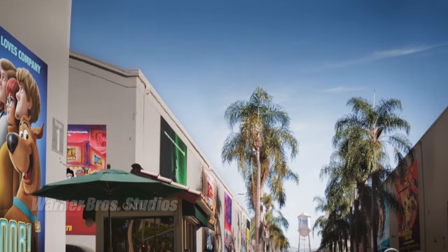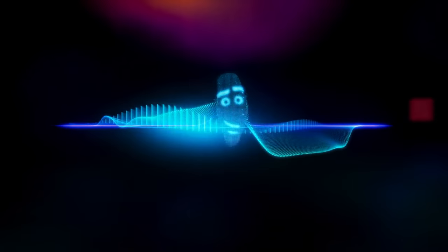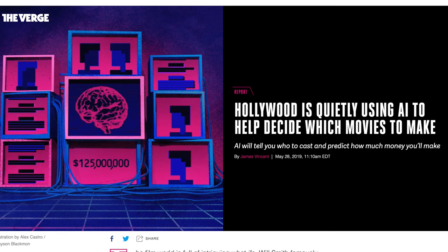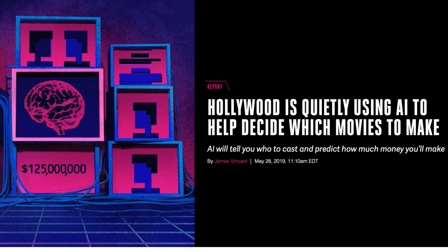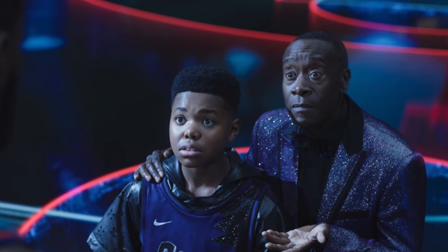At the Warner Brothers lot, the movie shows off films they've made and have upcoming — like Scoob, Teen Titans Go to the Movies, the new Suicide Squad poster next to Aquaman, and the Tom and Jerry movie. LeBron shows up because Warner Brothers has a pitch created by their algorithm, which isn't just an Easter egg — this is actually reality. Studios do use algorithms based on past film performance to determine what movies to make, even if this version with Don Cheadle as villain Al G Rhythm is exaggerated.